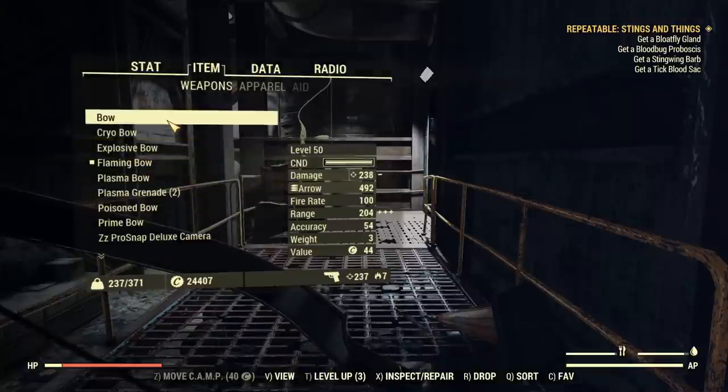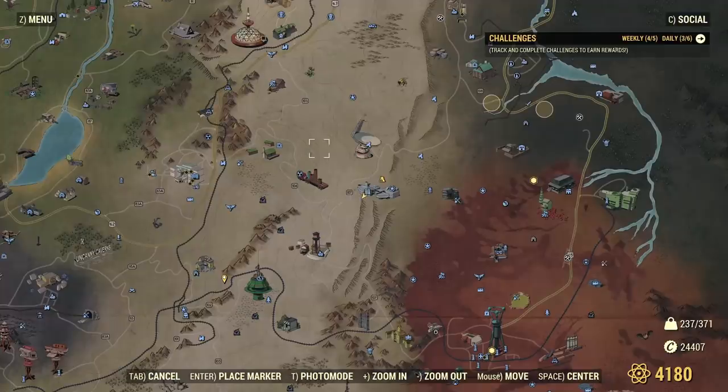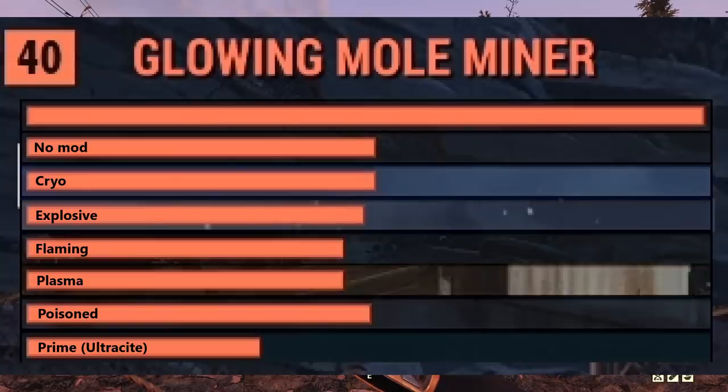That was a showcase of all the arrows, and now we'll take a closer look with higher magnification on some health bars when testing the bow on glowing mole miners. Now let's take a closer look at the health bars of glowing mole miners being shot with different arrows. I don't trust the damage numbers that the Pip-Boy is showing - that's why I always do these tests. It's not perfect shooting a glowing mole miner, but I have more trust in this than in the numbers in your Pip-Boy. It was unspecced - there were no archer perks, just 50% bonus damage from Adrenal Reaction Mutation.